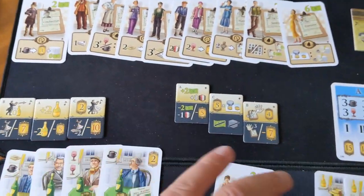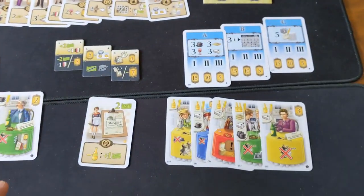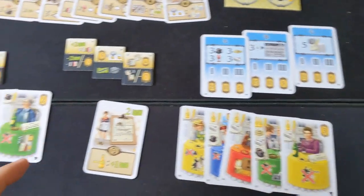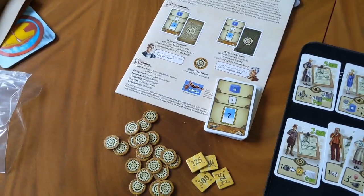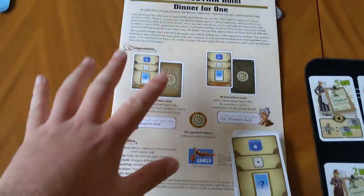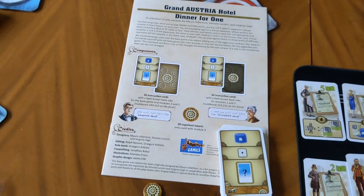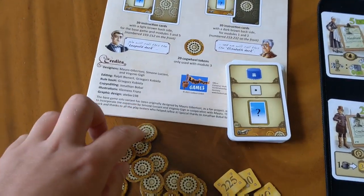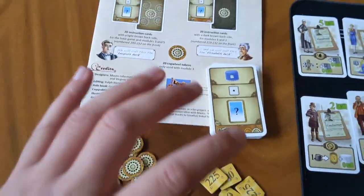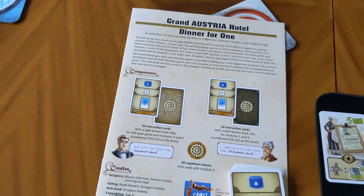You've got new emperor tiles — some that relate to the expansion, some that don't — and the same applies to these new guest cards. And if solo gaming is your thing, you've got a whole book called Dinner for One, which adds a bunch of different solo scenarios that you can try out and beat. I've not looked into this one as I'm not much of a solo gamer, so if that's your thing I recommend doing some digging into that.